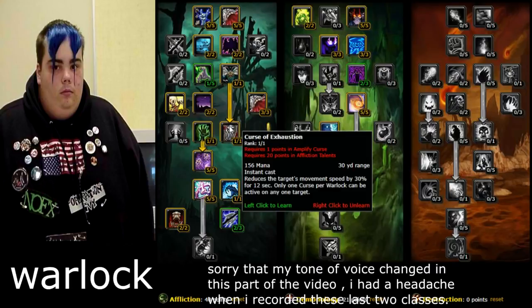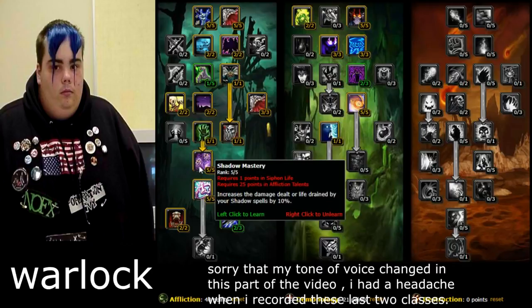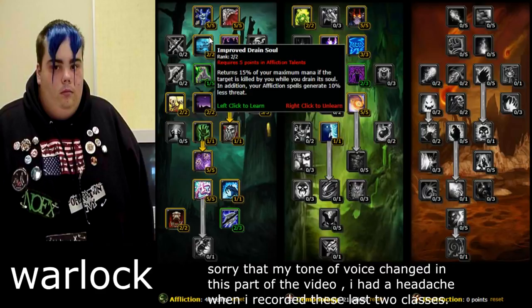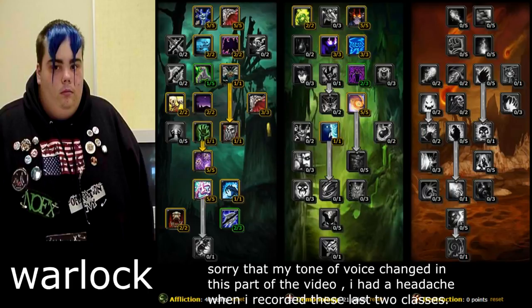Siphon Life is good. Shadow Mastery increases the damage dealt by shadow spells by 10%. Howl of Terror — this talent makes it an instant cast, really good. Improved Drain Soul returns 15% of your maximum mana — you'll be using Drain Soul a lot so you'll want this. Grim Reach increases the range of your affliction spells by 20%. Just copy all these talents and you'll level really well.